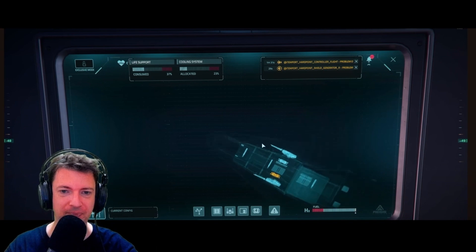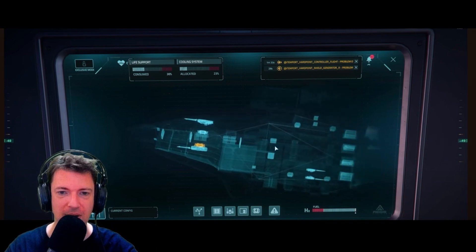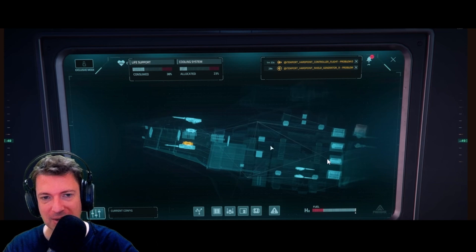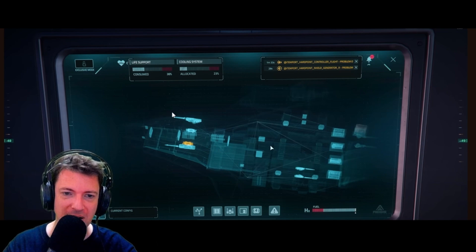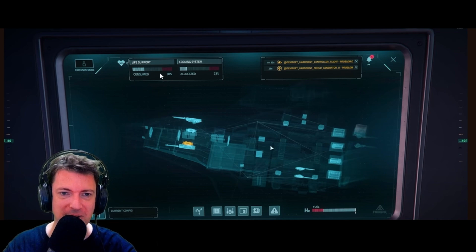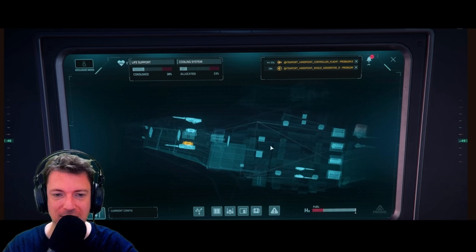The first thing that you will see is this incredible engineering screen. It's like the map that we see when we press F2, but it's a map of the ship. They're probably using the server interface, but instead you get to see all the components, their status, the life support system, the cooling system, and how much health they have. You can see the fuel as well. It gives you all the data you need to know about the status of your ship.